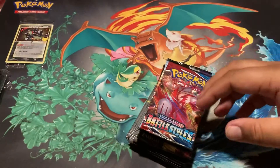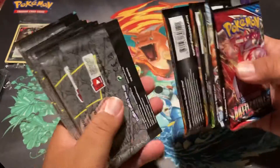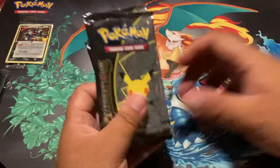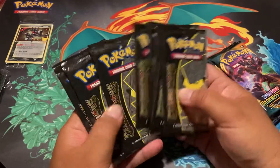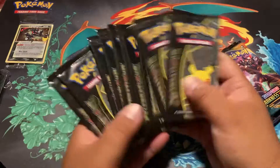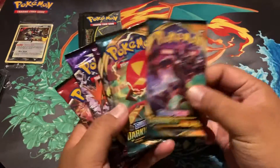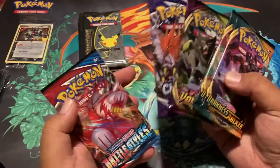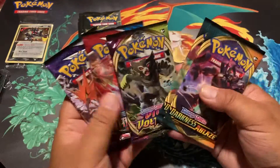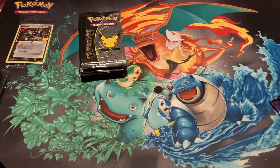There's all these packs — this is what makes it really good. I'll probably keep this Generations and Celebrations box set too. We got one, two, three, four, five, six, seven, eight, nine, ten Generations packs — I think there's four cards per pack. And then we get Darkness Ablaze, Vivid Voltage, Chilling Reign, and Battle Styles as extra bonus packs.